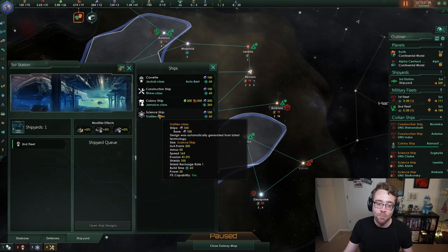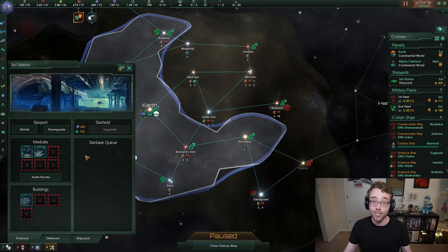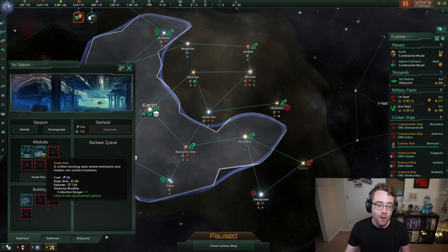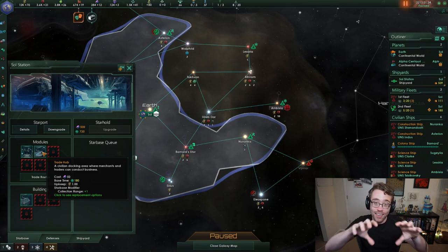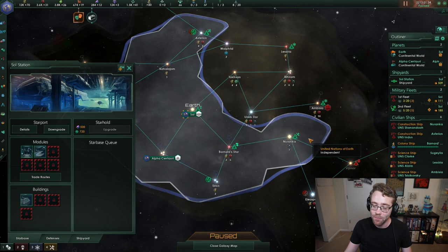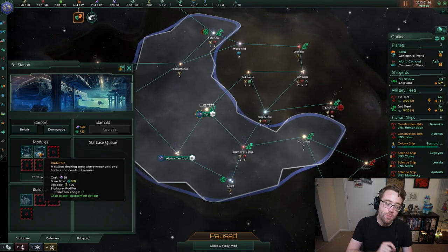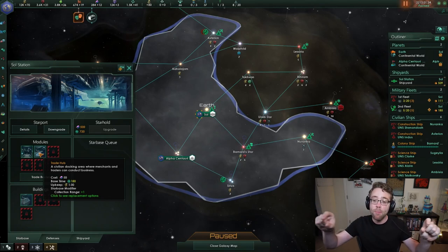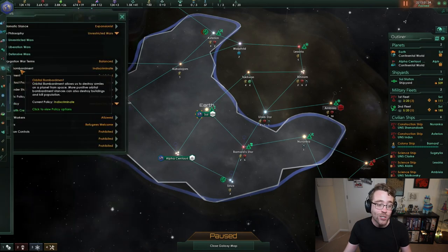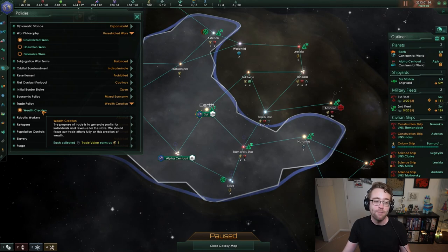Trade value is collected from star bases. Just like a star base can be designed as a shipyard, it can instead — or in addition — be designed as a trade hub. A trade hub is a module you can put on a star base that collects trade value from systems based on the distance away from that star base. Each trade hub you build increases the collection of trade value by one, and converts that trade into a resource based on your policy. Our default trade policy is wealth creation: for every single trade value collected, we convert it directly into energy credits.